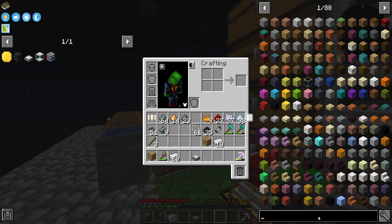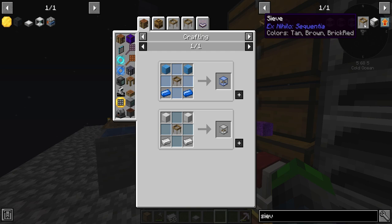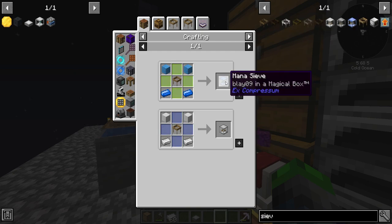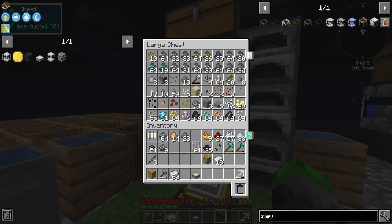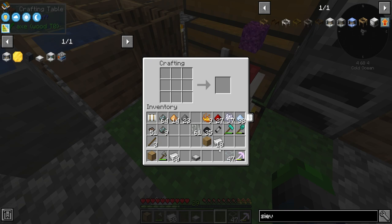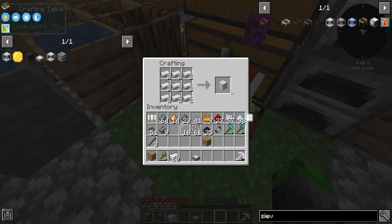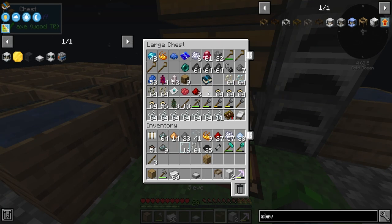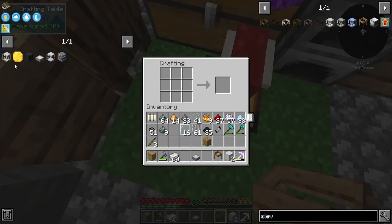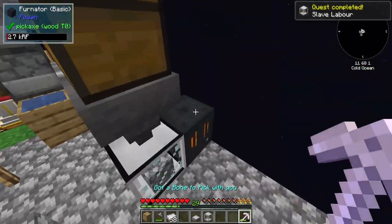Looking up the auto sieve — we just want the auto version. We have all the materials to make it. We won't be able to fully automate it just yet — we'll need steel for that, probably using Mekanism. For now we'll set up a hopper with a chest and move stuff manually. Auto sieve is crafted up.